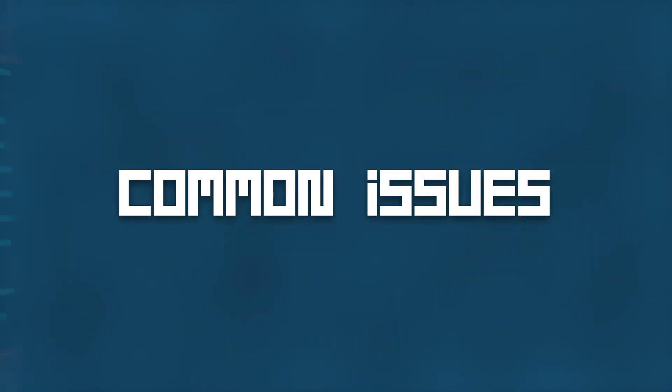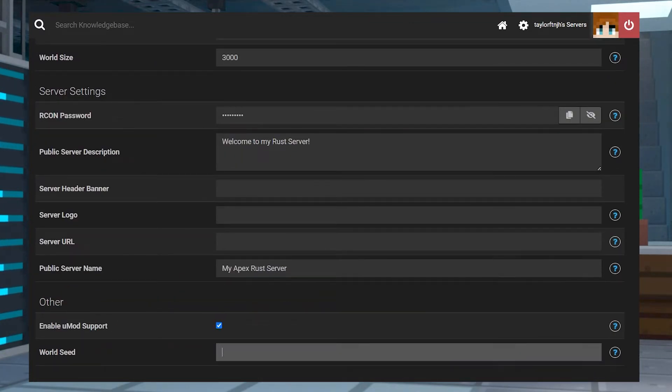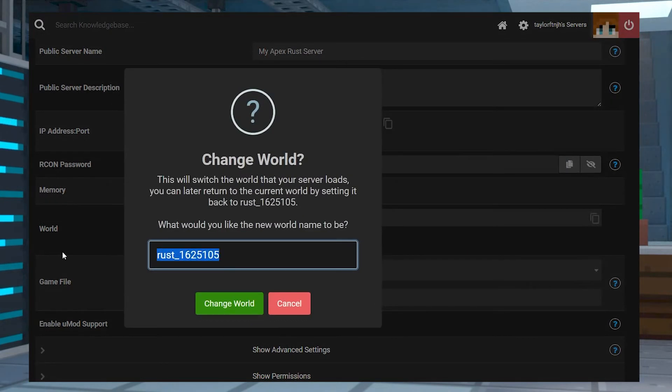Now let's go over some common issues. If your world did not change, make sure that the details have been entered correctly in the Customizations tab. Afterwards, return to the main panel page, press Change World, make sure to enter a new, unique name, and then restart the server again.